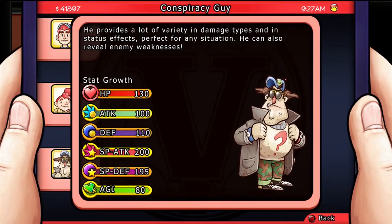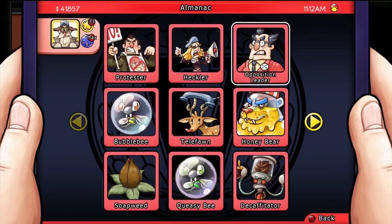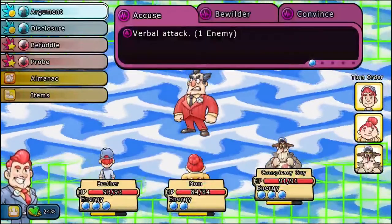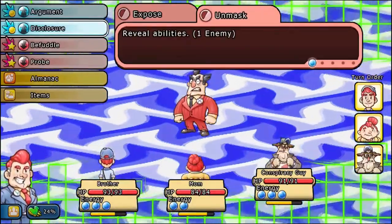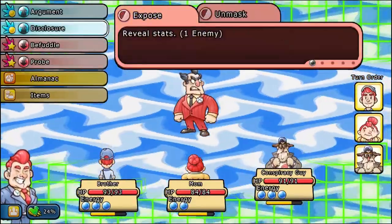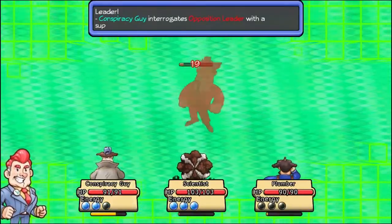This character is the Conspiracy Guy. He provides a lot of variety in damage types and in status effects. He's perfect for any situation and he can reveal enemy weaknesses and their abilities. His talent is the Almanac, which you can fill up by using his attack type ability that allows him to peek at their stats and then their abilities — that's going to be under the Disclosure tab. You're going to want to use both Expose and Unmask on every enemy you come across. He can also confuse a lot of enemies or just one with a higher chance of it, and he has a variety of attack types like lightning, water, and fire.